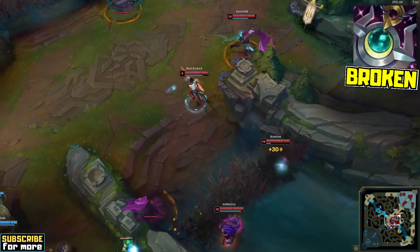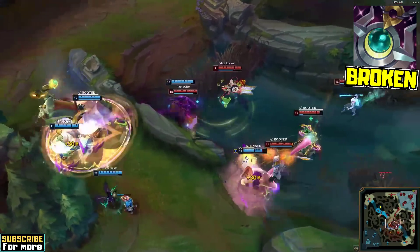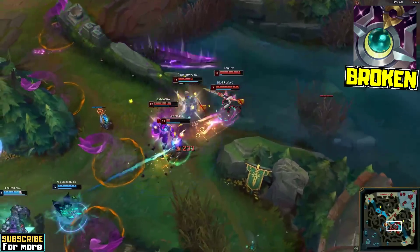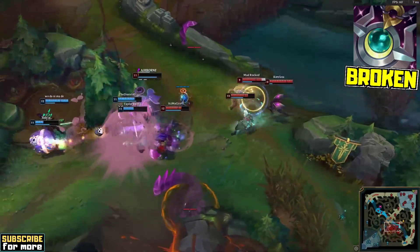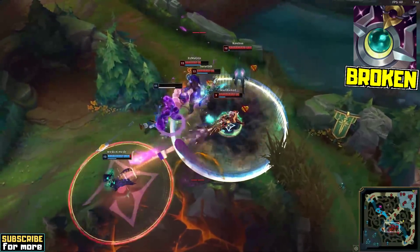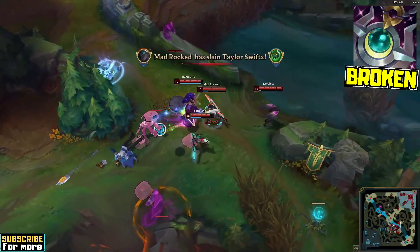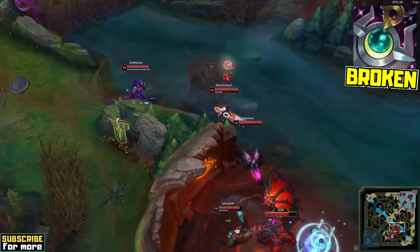The numbers in late-game teamfights are naturally even more ridiculous, as you will have more items, more shielding and ability power, and even more ability haste. Look how Kai'Sa is capped at max health despite getting jumped on by Zac, and how Senna's heals and shields turn this engage onto the allied AD carry into a solid 2-for-1 trade and a free dragon. Passive Moonstone healing in this fight alone? Yeah, 1,300.